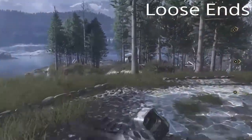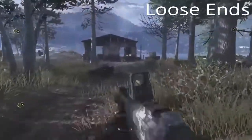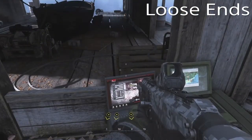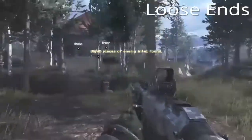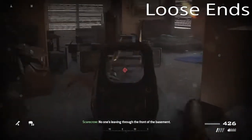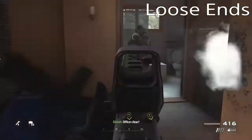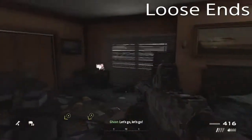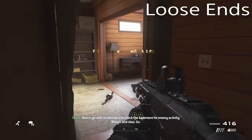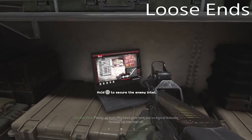For the intel in Loose Ends you can do it in pretty much any order, but this is how I found it easiest. First, go around the back of the house, take the path down to the boathouse, and your first intel will be on a crate right there. Next, go upstairs and breach the room just like you normally would — clear the room, go to the back, and there is your 37th piece of enemy intel. Then go downstairs, breach both rooms, and in the right room in the armory is your last piece of intel for this mission.